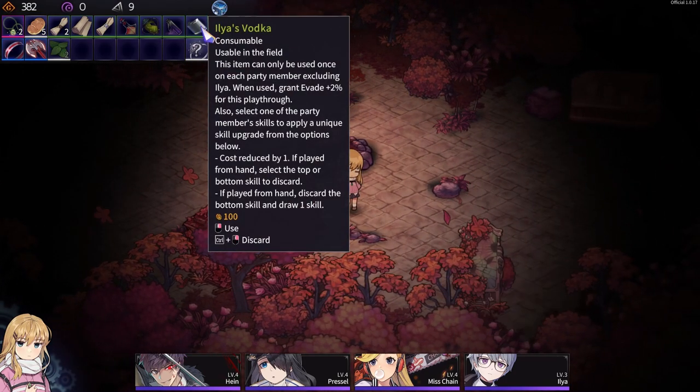Let's do again — okay, evade up. Unique skill. You have to choose from one of the two: cost reduced by one if played from hand, select top or bottom card to discard. Played from hand — discard the bottom skill and draw one card. Cost reduced but I have to get rid of a card.